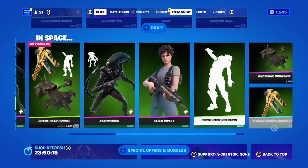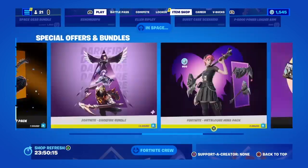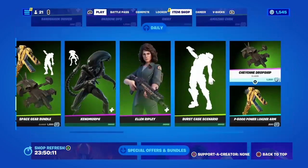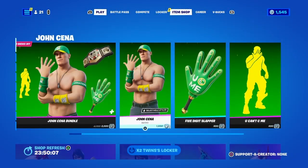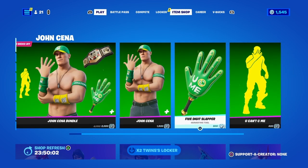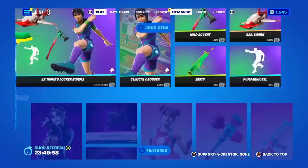It's nice when you have something else dance with you — this emote's pretty cool, I like it. Then we got in space, all these little skins down here and all the packs, very nice, very cool. You can't see me — get out of here. This is a nice little item shop.